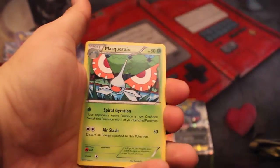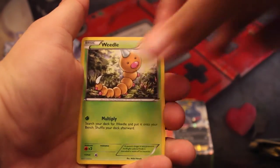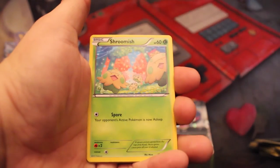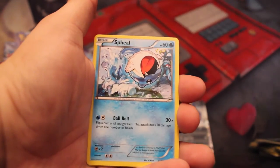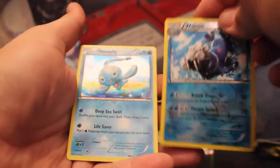Escape Rope — I like that artwork, that's a new artwork. Masquerain, Repeat Ball, Weedle, Zigzagoon, Shroomish, Spheal, Reverse Holo Walrein Rare — and a Holo Manaphy. Those water holos though!